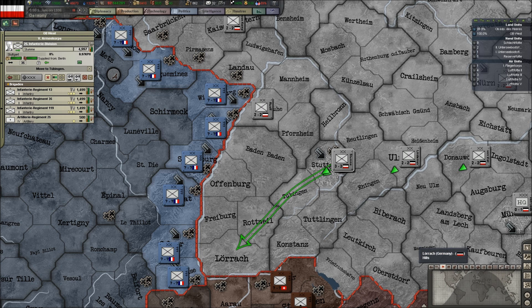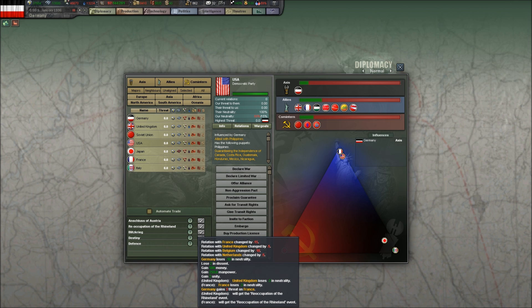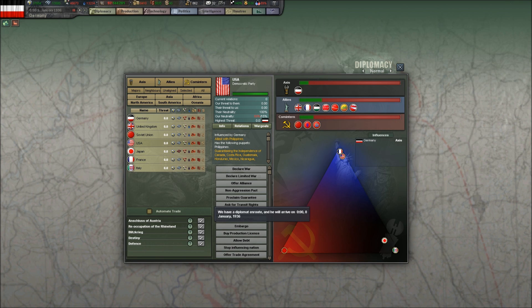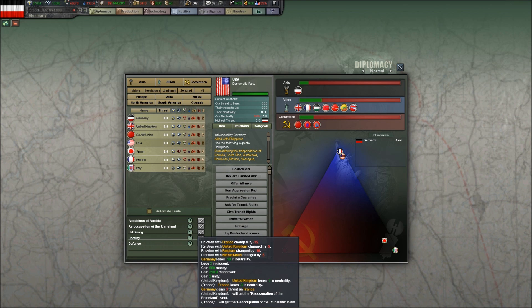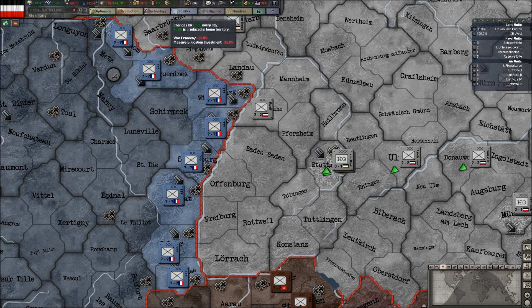It's not particularly critical except as a point of German pride that the Rhineland be reoccupied. If we look at the Diplomacy tab again and hover over the question mark, we'll see exactly what this does. We get 5 dissent, we lose 15 in neutrality — which is sort of bad and sort of good — we gain cores on a bunch of stuff mostly in Austria, and we get 500 money and 250 manpower and gain 2 national unity. The money doesn't really matter since we're in the green anyway.